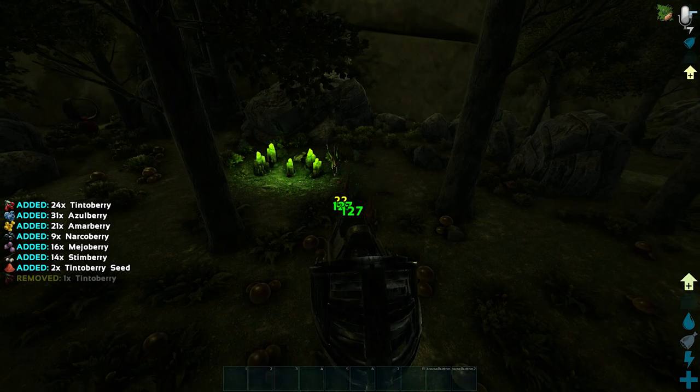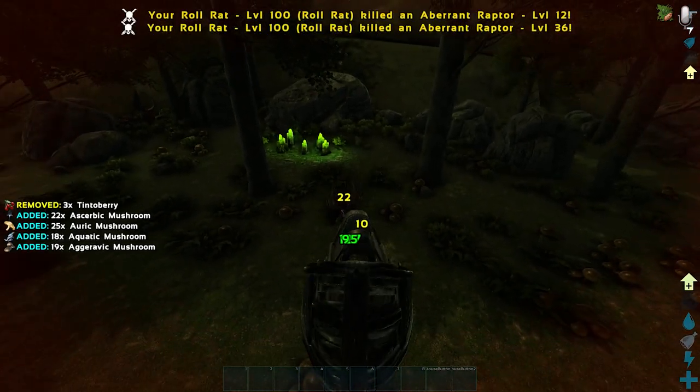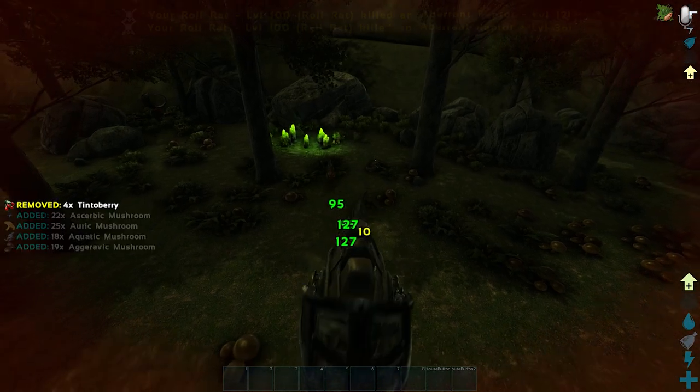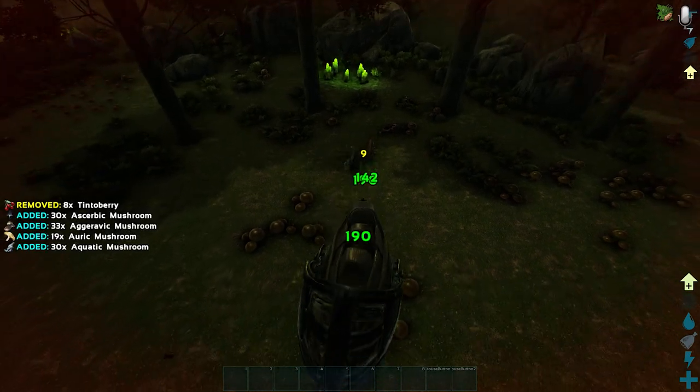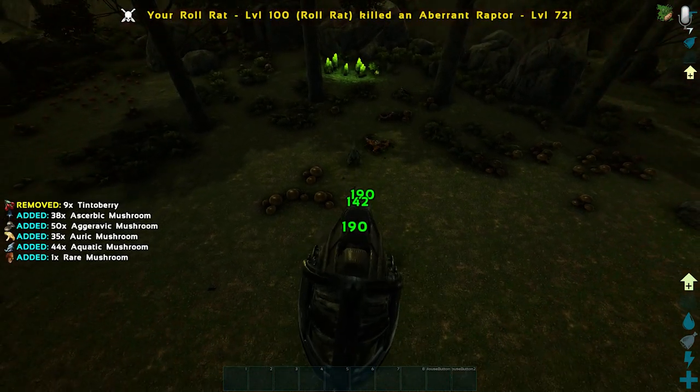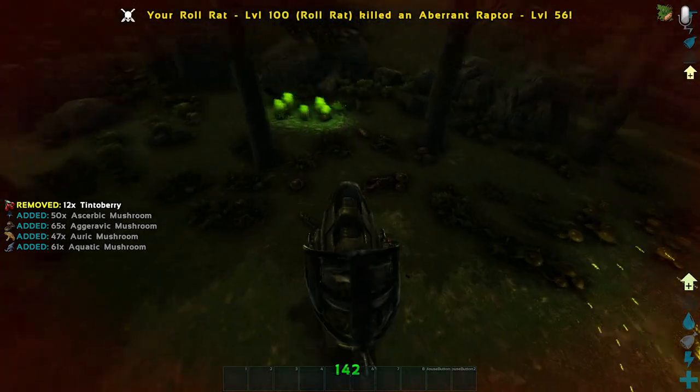Although not the strongest dino on this list, if you do have to stay and fight something, their knockback can be very helpful and they're definitely not weak. A few points in melee damage will make them quite a strong dino. They're also arguably the best dino on this map for gathering wood, and wood you do gather with it will have a big weight reduction in its inventory. So keep that in mind when you're farming your resources.